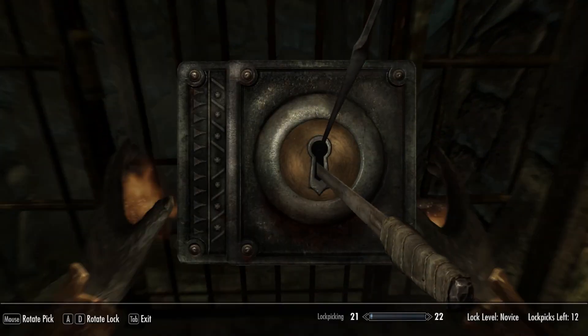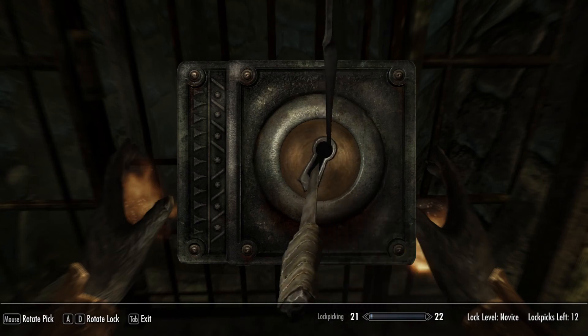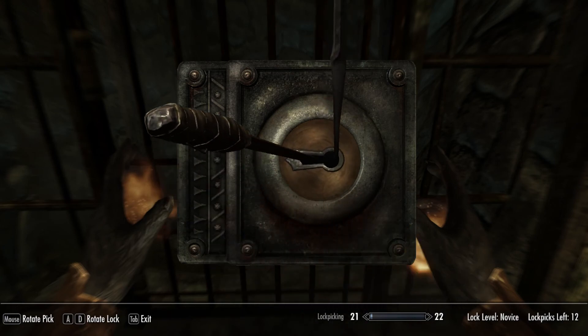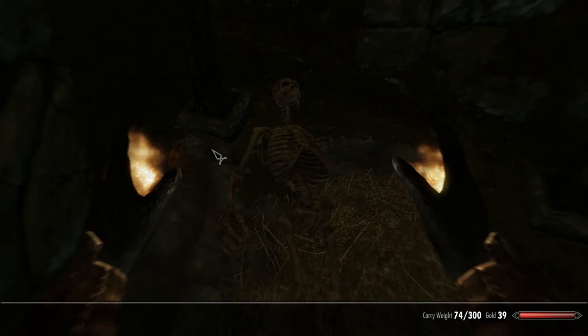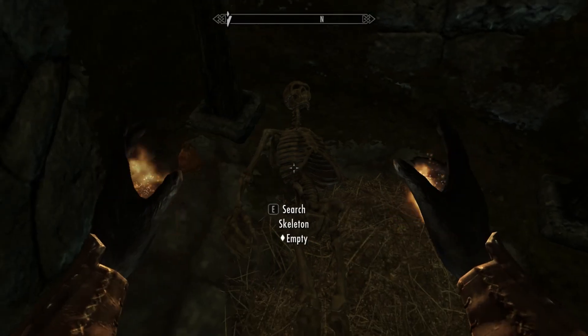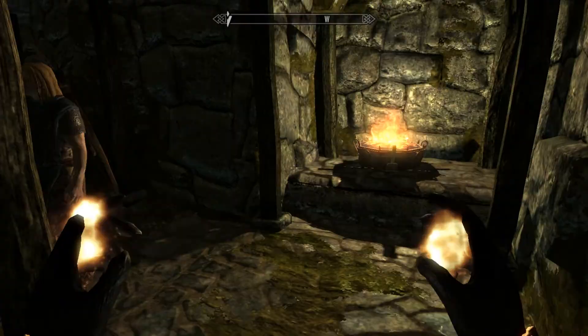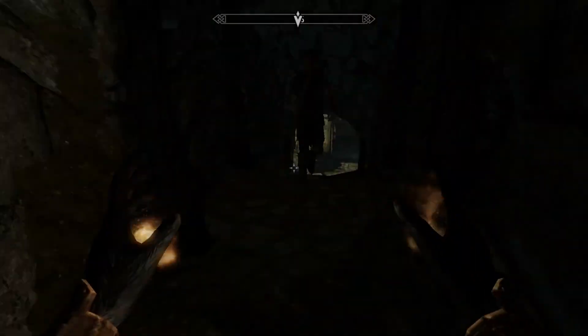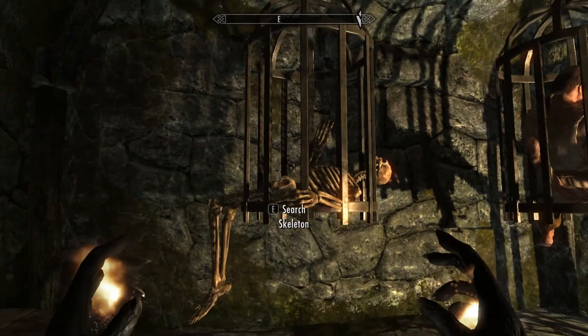Let's get this unlock — there we go. Double novice. Hit me up with some harder lockpicks, man, these are too easy. Bone meal and gold. Bone meal is an ingredient — ingredients are really cool in this game. I kind of started to get into alchemy one time and it's really, really interesting.